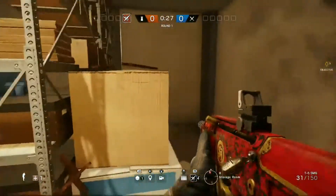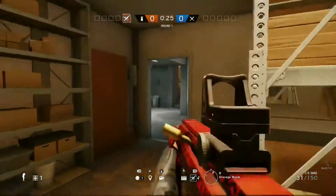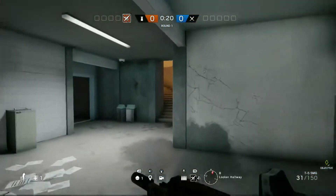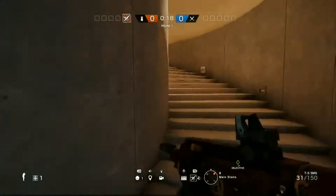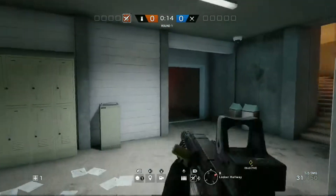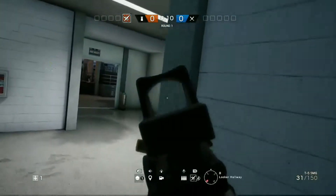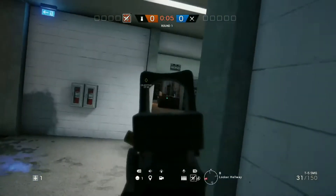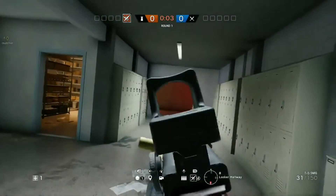So you've got this little hole now and then you can just watch the stairs - Main Stairs - and this hallway right here, Basement Corridor. So as they come out here, they're not really going to look in that room. They're going to look at objective and then they're going to look right.